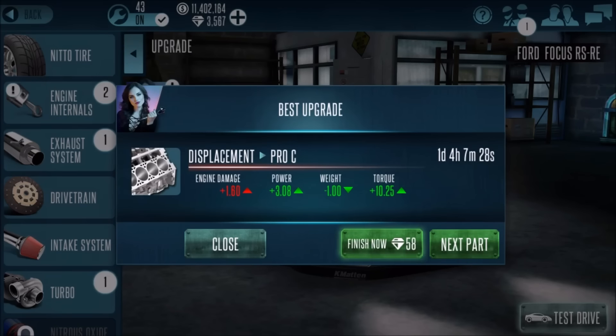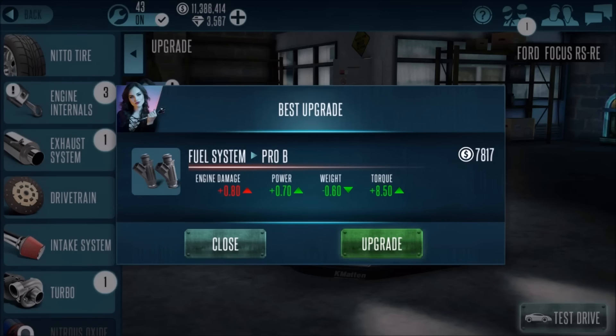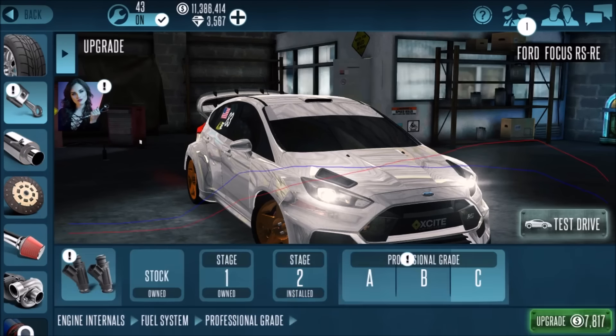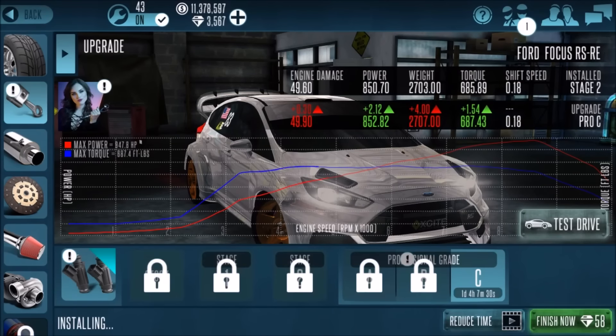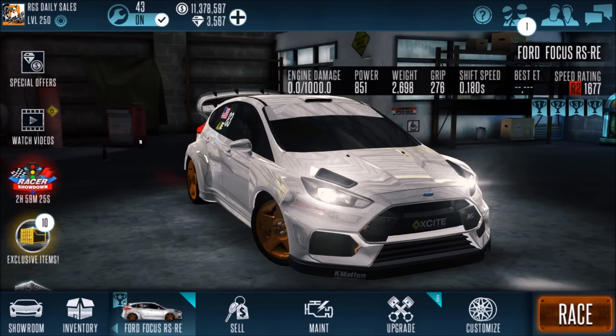You just spend the money and as you guys can see, you can either finish it or just go to the next part. This is actually a super efficient way of upgrading because it does pick out the good parts. For example, the fuel system — it does say it is Pro B here, which you can take a look at to see if it is optimal. It adds 1.5 and honestly I would go for Pro C, but Pro B is a decent choice as well. I think this system is really going to speed up the upgrading process, which is really cool.